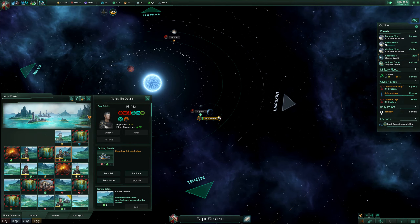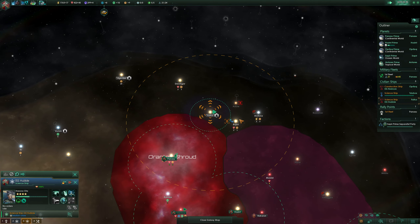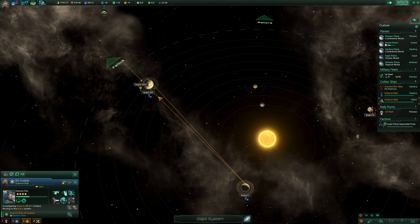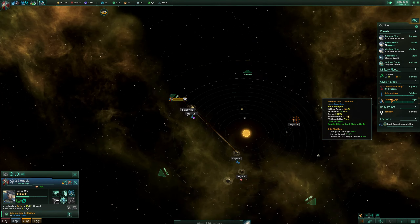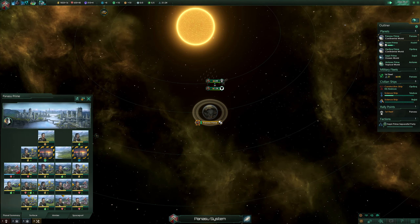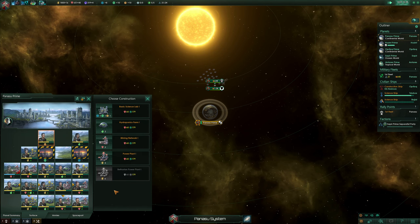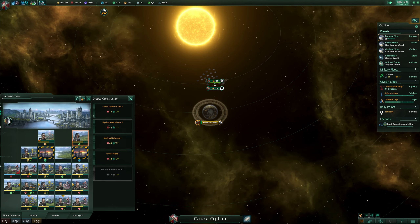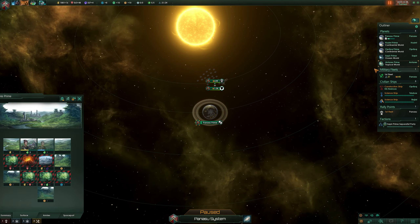System survey complete — we just surveyed this right here and we still have more to survey. Research that, and also research that — it's 22% so we're risking it, but it's a star four rating and this one is also star four, so hopefully they'll handle it. Here I'm gonna make it into a power thing — we're making more minerals right now but not much longer. Power plant right here. We need another hydroponics farm here, and another power plant right here.